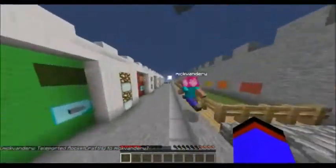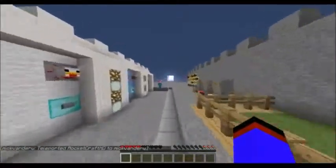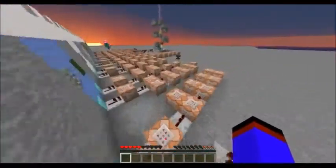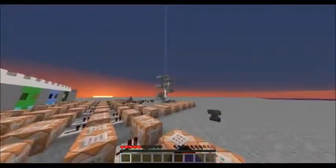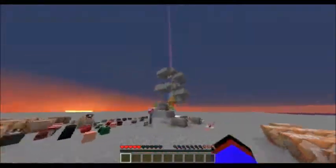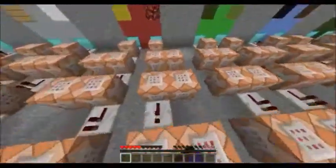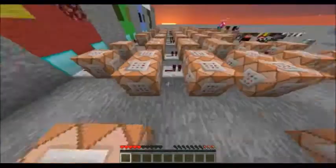He teleported! I can't even sprint anymore. He had to use so much command blocks for this kit PvP. That's not for kit PvP — the rainbow beam — he just made it himself. All the command blocks give all the stuff of every single kit. Look at all these command blocks!